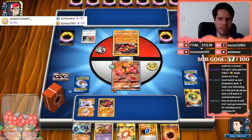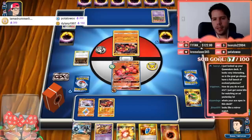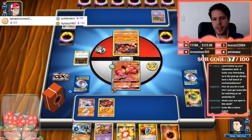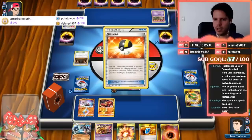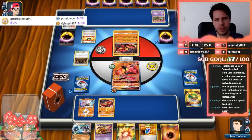What's my ACE SPEC in this deck? I actually don't remember — do I have an ACE SPEC? Looking at the list... I don't think I have an ACE SPEC. It's not Computer Search... I think I forgot the ACE SPEC.